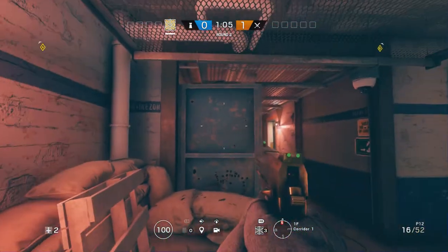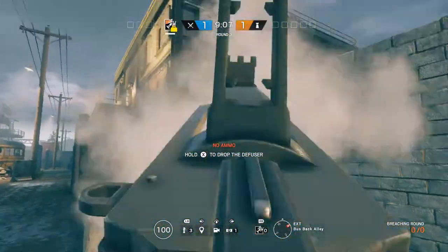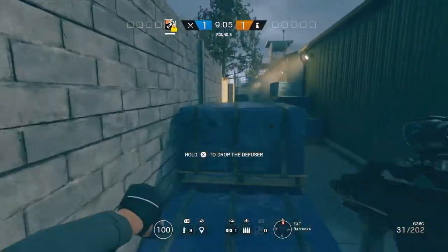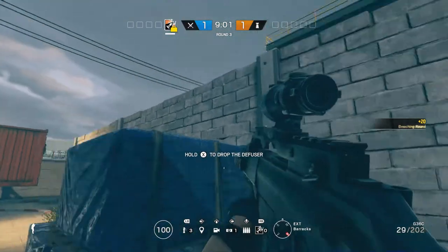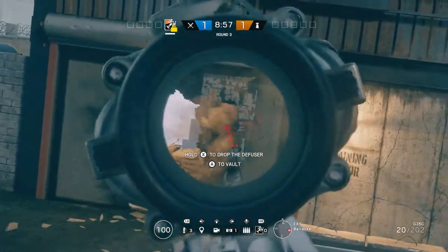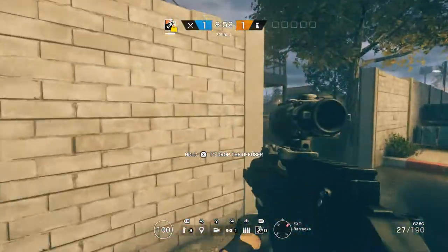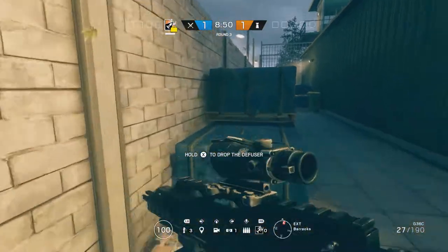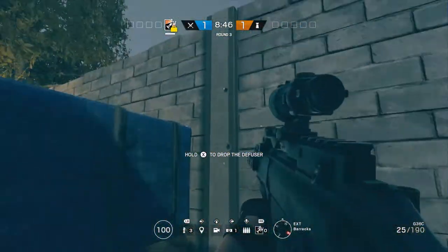Another little tip: if the objective is in this room and this is broken, you can get up on these crates and use them as a head glitch, right here. Just get up and you can use this whole thing as a head glitch. You can also do it with the one over here, but that one's not as useful because there's really nothing to watch unless you're guarding that door.